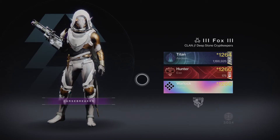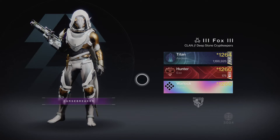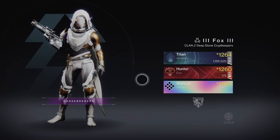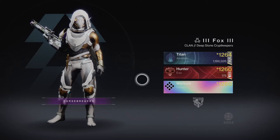New players to the game will be presented with a screen similar to this — you'll have three character slots. You can see I already have mine filled in with a Titan, Hunter, and Warlock. These are the only three characters you can select in game and it is highly advised that you have one of each. Having two Titans, for example, doesn't offer many benefits as the game won't reward you powerful gear or raid gear on the second Titan if you've already done it on the first.